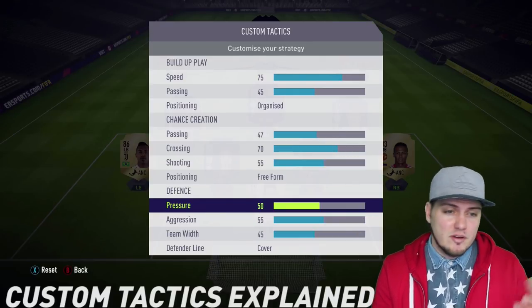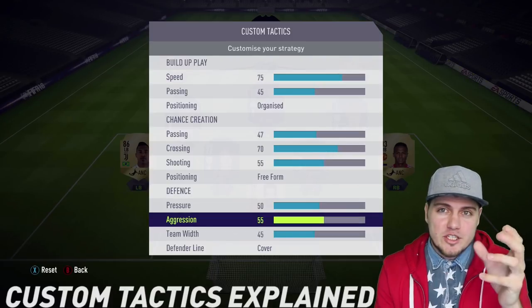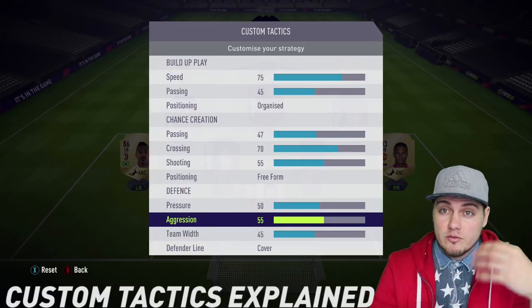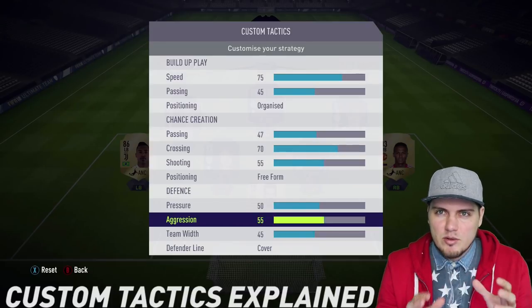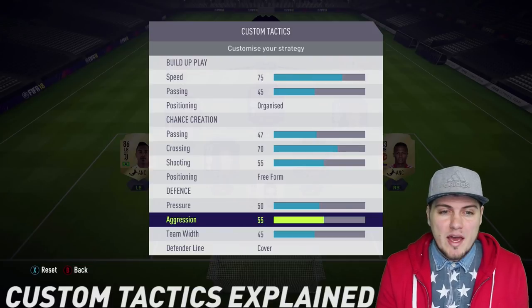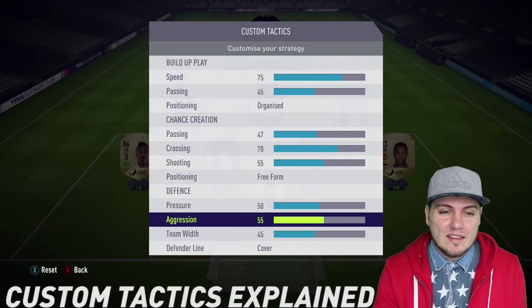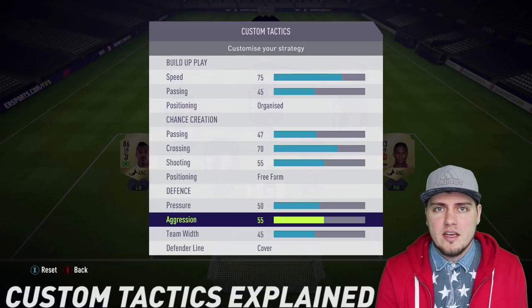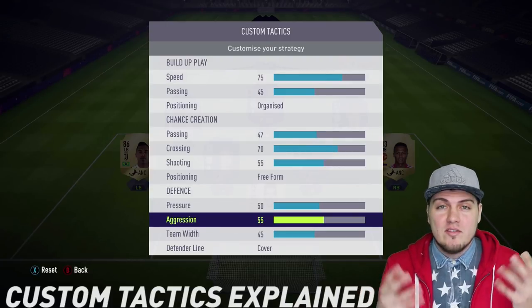On defense, the higher the pressure number the higher your players are up the pitch; the lower the number the more they sit back — if you had this on 100 that's the halfway line. Aggression deals with the AI: how likely is the AI to step in front of players for you, and how they surround your opponents' attacking players. This can be extremely frustrating if you play someone who's low pressure, low aggression — their players sit so deep and don't do anything, giving you nothing to work with.